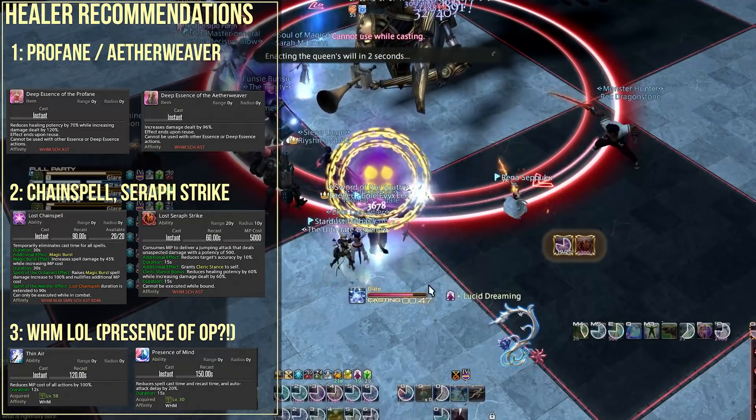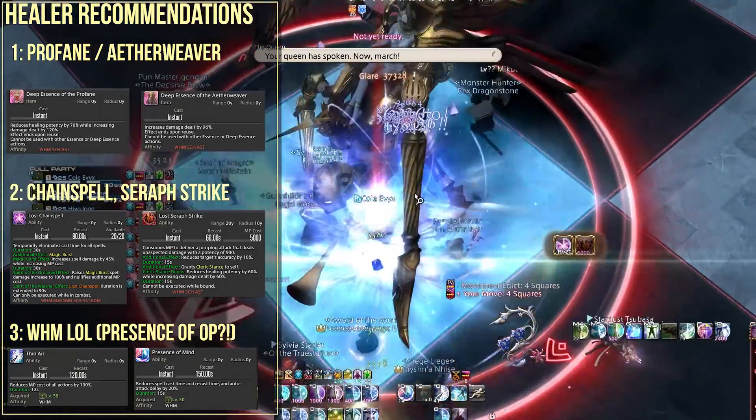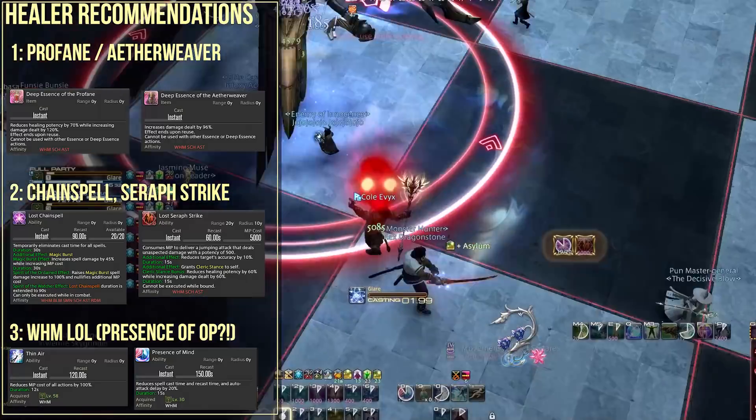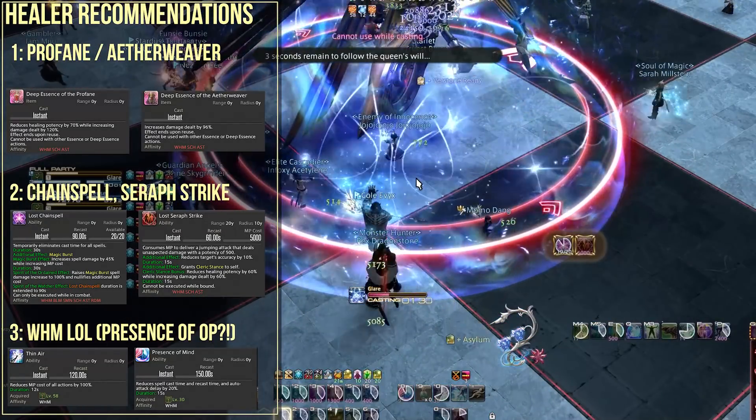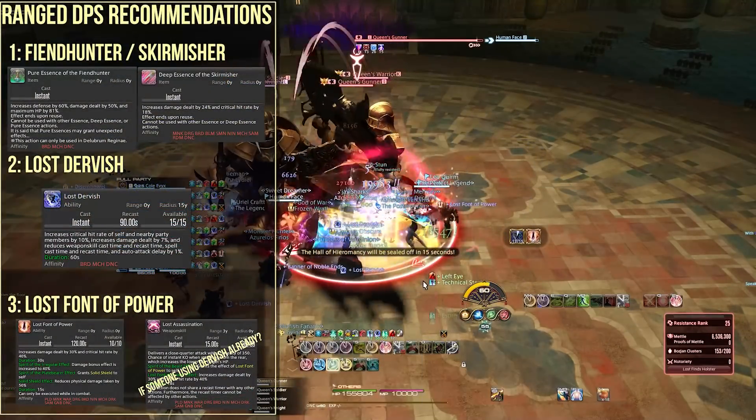In fact, I've pulled rift aggro off of tanks with this and died, which became a meme short I put on this channel. So my actual recommendation is: Aetherweaver or Profane essence with the actions Chain Spell and Seraph Strike on White Mage.